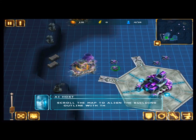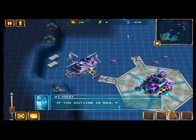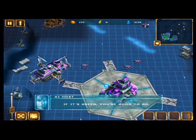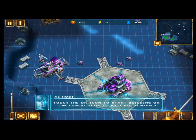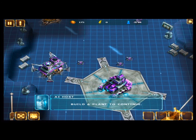Scroll the map to align the building outline with the meteorite site. If the outline is red, you can't build in that particular location. If it's green, you're good to go. Touch the OK icon to start building or the cancel icon to exit build mode. Build a plant to continue.